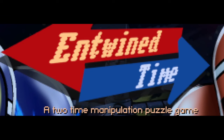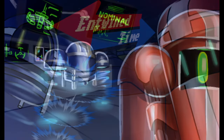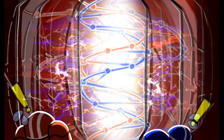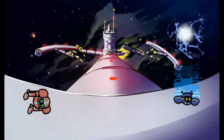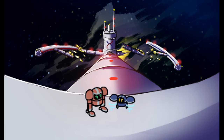This game is called Entwined Time, a two-character time manipulation puzzle game. The developer has been posting status updates about this game, and it's finally out — there's even cutscene stuff. It's inspired by other time-travel-based puzzle games, but this time we have two characters: Light and Heavy.